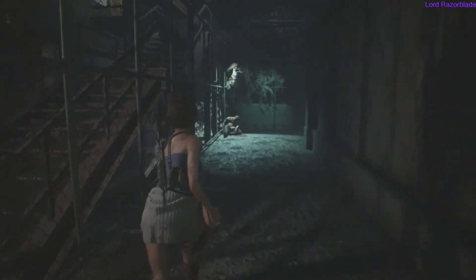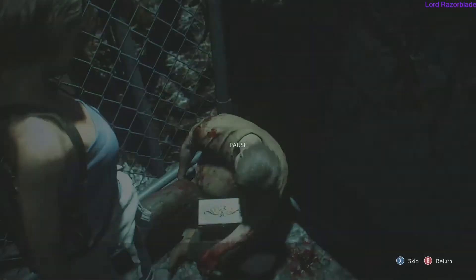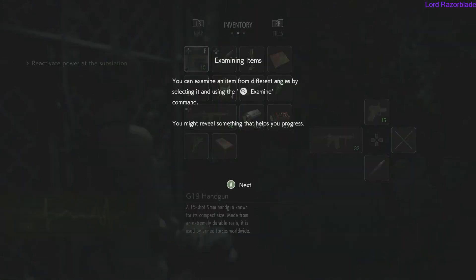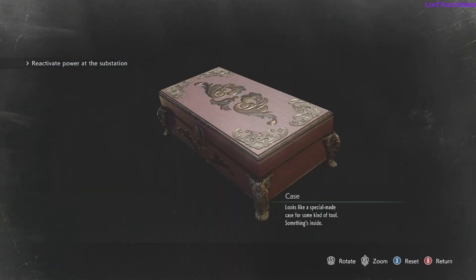You'll come down here eventually, turn the power back on and continue the story. You'll come down here to get the lock pick off this guy in the box — pick it off him, go into your items, examine the box, and inside that box you'll have your lock pick. You'll need this to get into the store as well as continue the story.